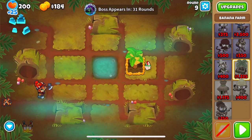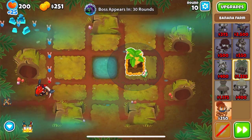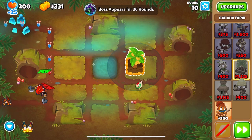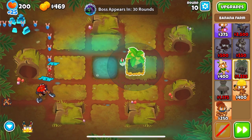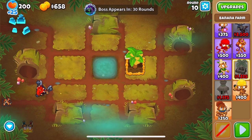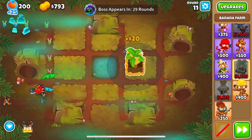By round 10 you should have your first two-zero-zero. I didn't place the glue down until a bit later, but you could place it a bit earlier. The one thing you need to focus on: if any bloons leak, just use sword's ability. That's pretty much the only thing you have to focus on — the rest you can just play on double speed.